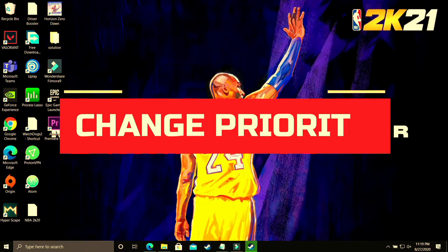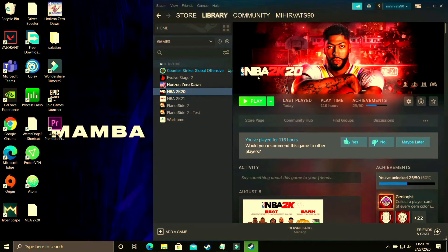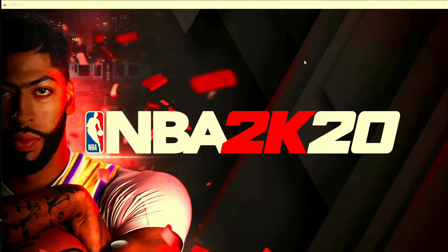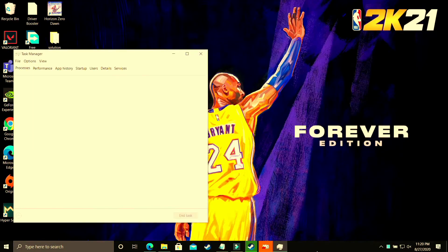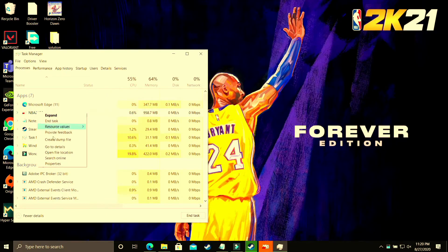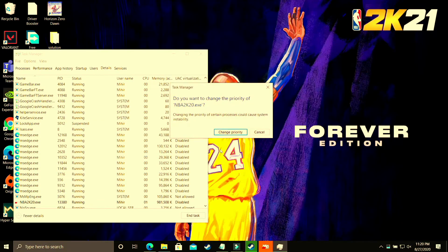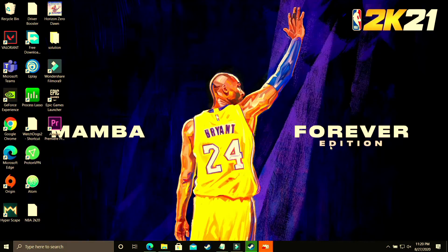In this step we'll be changing the priority of your game. Run your game through whichever launcher you use — Steam, Origin, or any other — then minimize it. Open Task Manager by right-clicking on the taskbar. Find your game in the list, go to its Details tab, right-click the .exe file, and set its priority to High. This will allocate the maximum PC resources to running the game and you will see a significant performance boost.